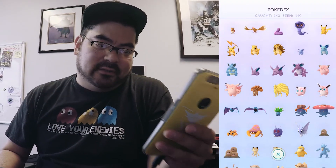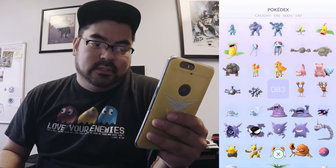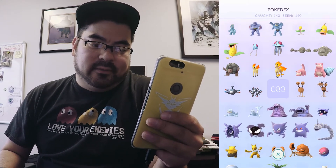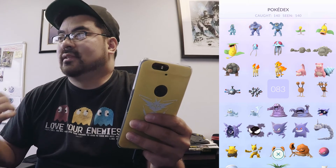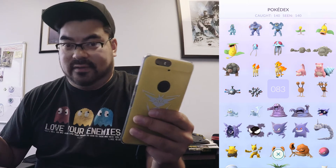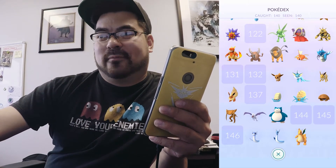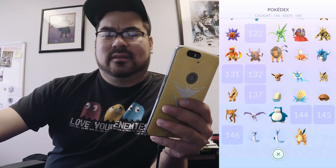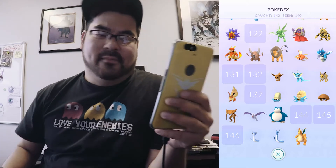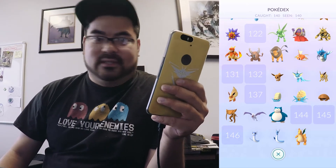You see the brand new Charizard — look at that boss. Anyway, it's pretty complete, aside from the region specifics: Mr. Mime, Kangaskhan, Farfetch'd, some missing Lapras. Can't wait to catch or hatch a Lapras. Ditto — obviously people say he's in the game, but I'm not sure. Most people would say he's not, but some say he's in the code.